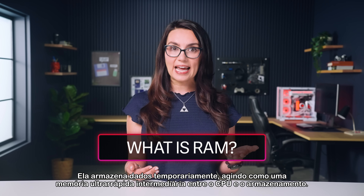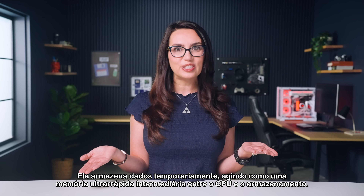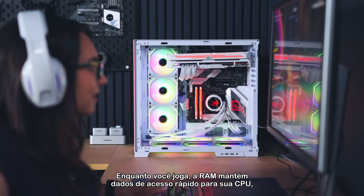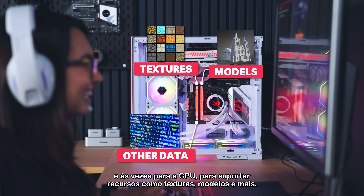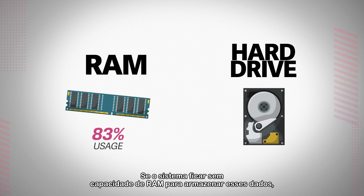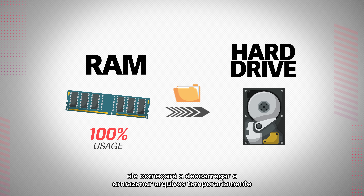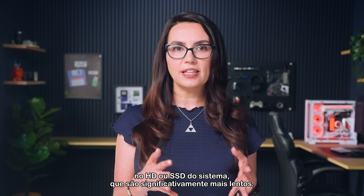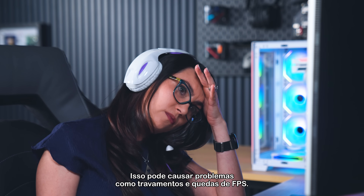It temporarily stores data, acting as a super fast memory middleman between the CPU and storage. When you're gaming, RAM holds the fast access program data for your CPU and sometimes GPU to support assets like textures, models, and more. If the system runs out of RAM capacity to hold that data, it will begin offloading and caching files to your system's hard drive or SSD instead, which is significantly slower. This can cause issues like stuttering and frame drops. No thanks.